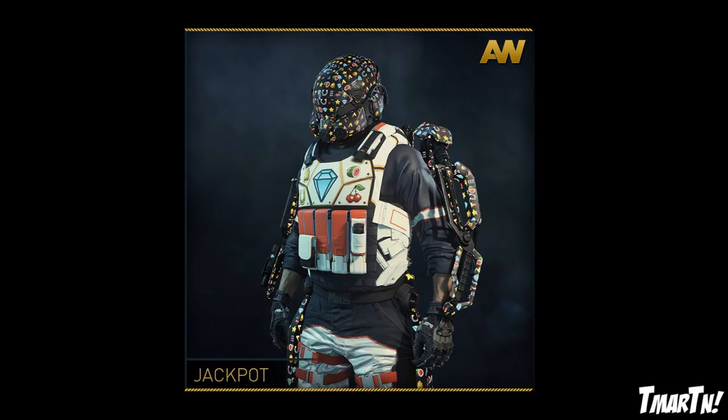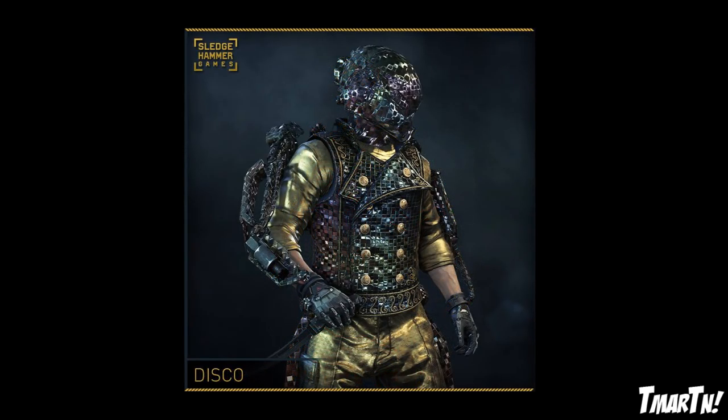Next up we have my favorite one out of all of them — Disco. Another one where I thought it was just going to be a helmet and an exosuit, but it's an entire gear set. You've got bright gold Michael Jackson pants, the shirt, and your loadout is interactive — it's going to be moving around and flashing. It looks like some sort of vest tuxedo type thing, like you're all dressed up looking fresh. That looks absolutely insane — definitely one of the coolest gear sets in the game.